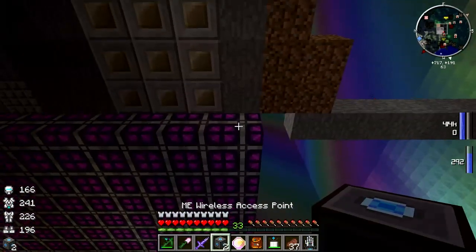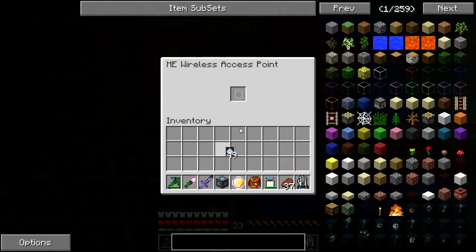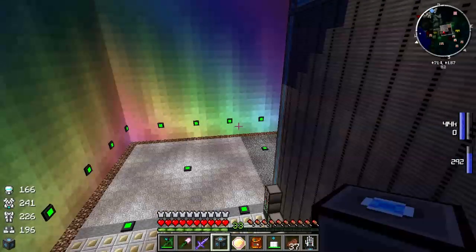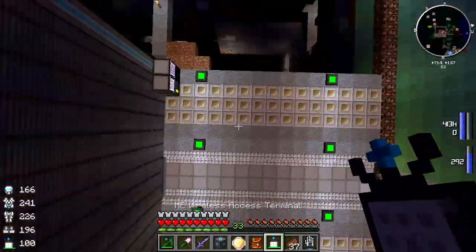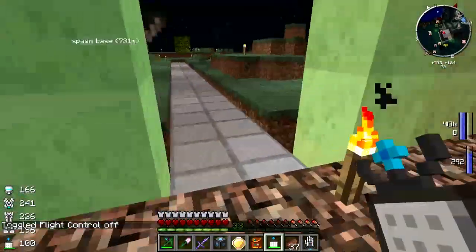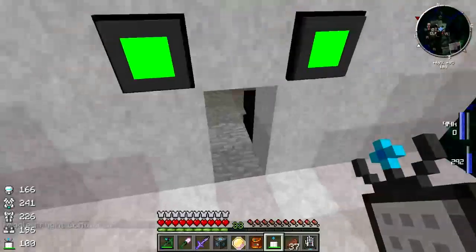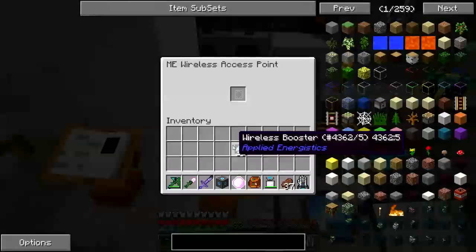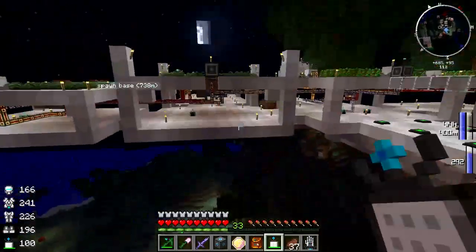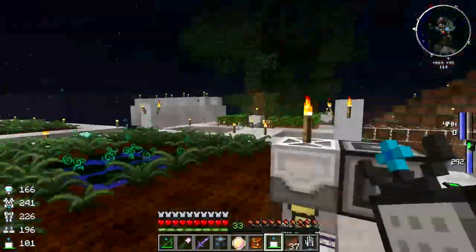Wireless access point - and we'll drop in however many range upgrades it will take. Now we have wireless access again. I'm going to have to put in several more of these wireless access points just to make sure that I have wireless access everywhere. I believe I left one up here - well, I broke it and had to put it back. Alright, that one's good, still have access. Good deal. Farms are going, continuing to operate even though their control system is way over there now.